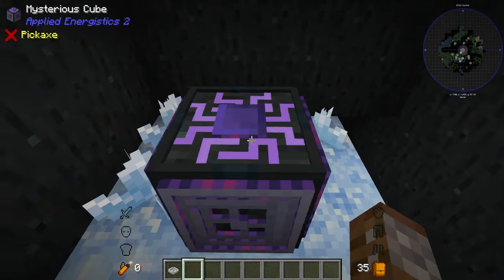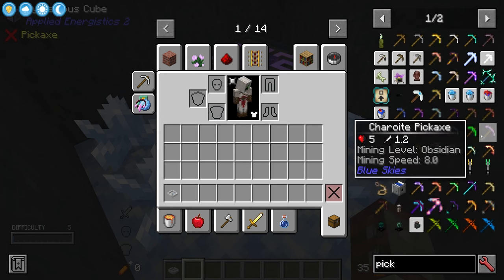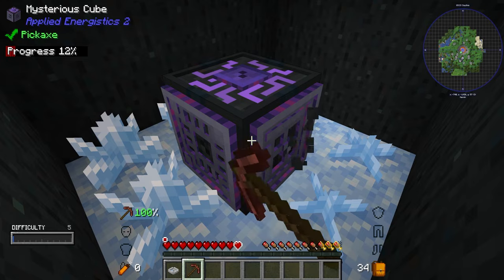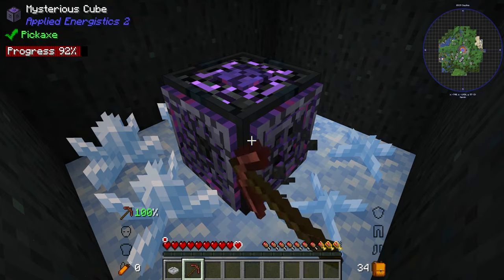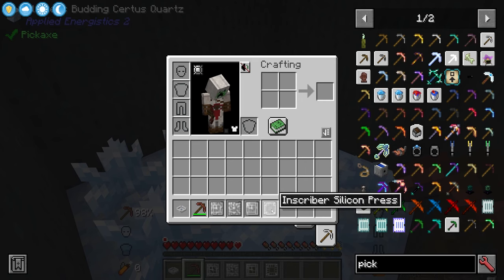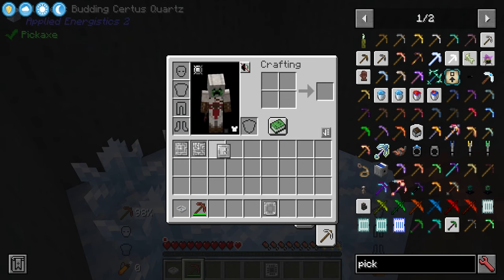In the center of the meteorite we have a mysterious cube. The mysterious cube gives you some very important ingredients. When you break it down in survival mode you get four items in total — four different types of presses, all for the Inscriber: calculation, engineering, logic, and silicon. These are imperative to start your Applied Energistics experience, but right now we're here for the surface resources.